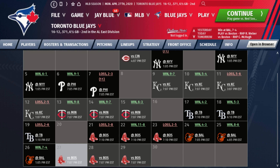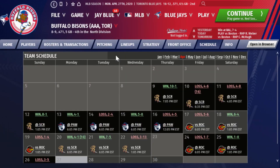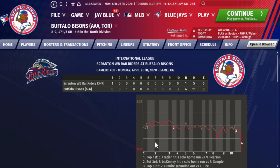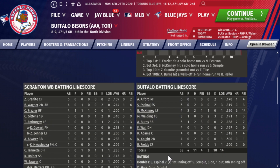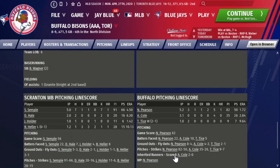Now let's take a look at the Buffalo Bisons, who had a mediocre week and are now a game under .500. They won two against Scranton-Wilkes-Barre, the Yankees AAA team, then lost two of three to the Rochester Red Wings, the Twins AAA affiliate. In the first game, a 4-1 win in ten innings, Andy Burns had a three-run walk-off home run going two for five, while Billy McKinney also hit a home run. Santiago Espinal hit two doubles. On the mound, Nate Pearson is a guy we're keeping a very close eye on.